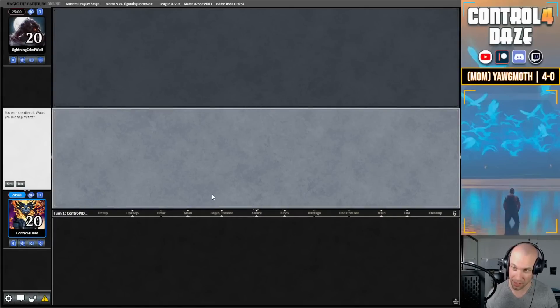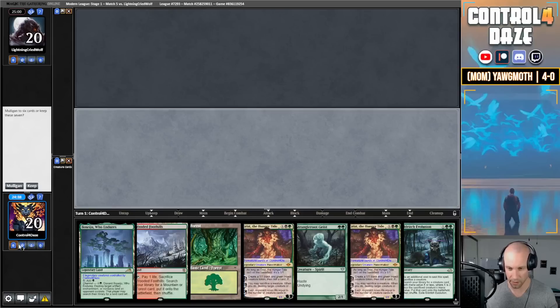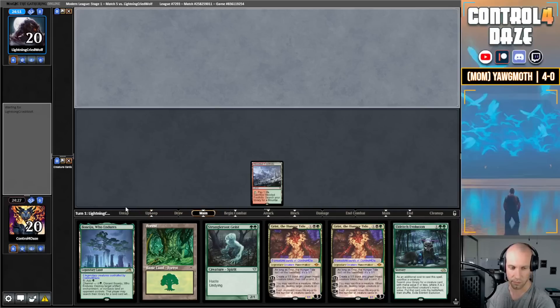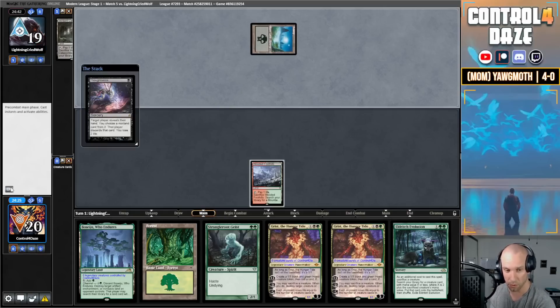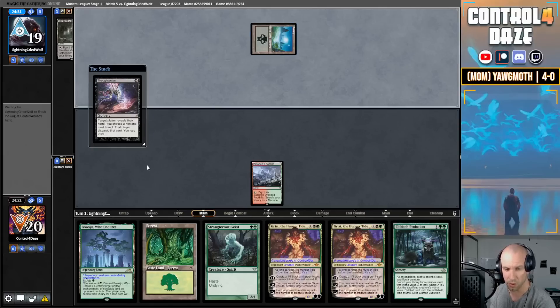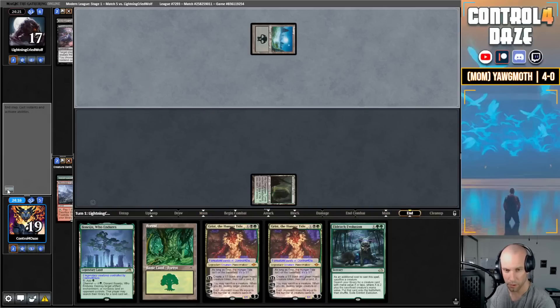We're going to be on the play against Lightning Cried Wolf. We have not lost a game yet — this is not only a 5-0 going forward but the flawless victory, so we'll see if we get it. Opening seven — on the play this is acceptable. Opponent keeps their seven. We're going to lead Foothills and pass the turn. Of note, this is my third straight league playing for a 5-0. My last league I started 4-0 and lost the 5-0. The league before that I did get the 5-0 — so we're streaking here. I think they take the Geist. You don't really see fetch basic Swamp Thoughtseize too often — it's a little unusual. We'll fetch our Tomb tapped and move to our turn.